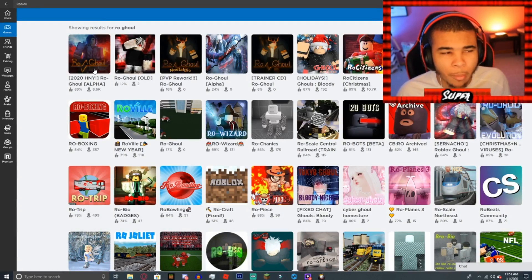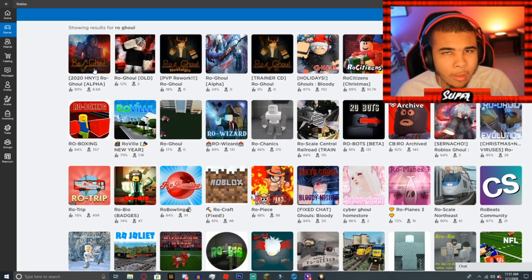I decided to hop on Roblox the other day and I realized something — there may be some brand new codes for Ro Ghoul. It says 2020, and it seems like a pretty obvious thing for the game devs to go ahead and do, to give us some brand new codes.